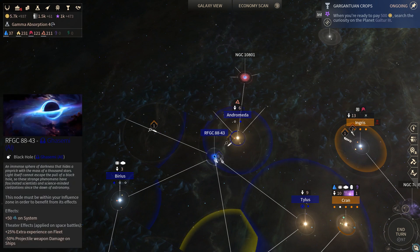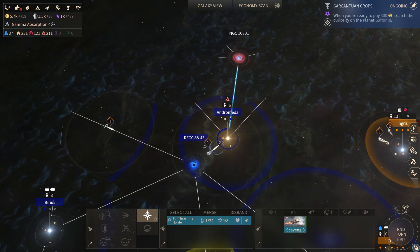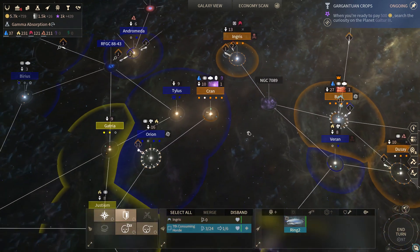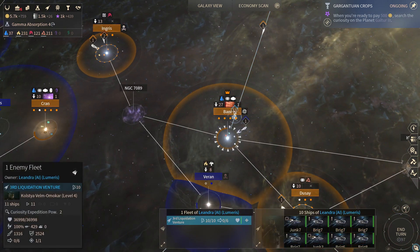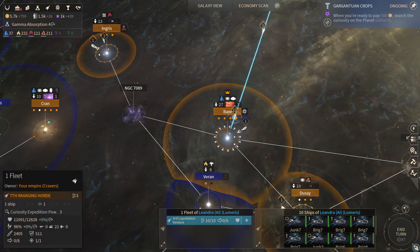Our scout ships made it through any potential blockade that could have arisen. Actually, I'm gonna head this way I think. So we have that ship in place. Oh, here come all of those Lumeris ships that fled from us earlier.